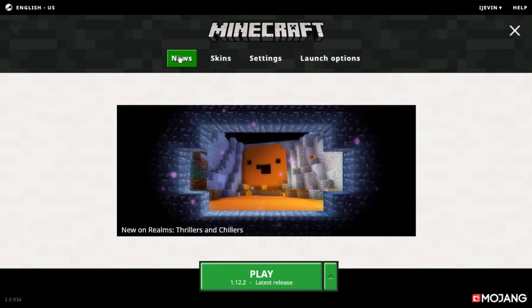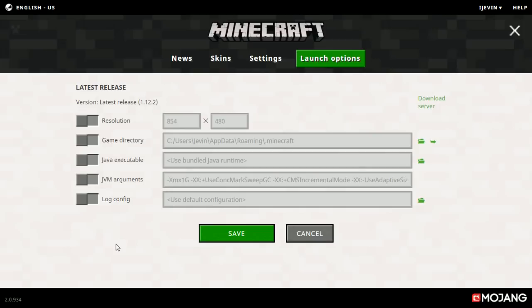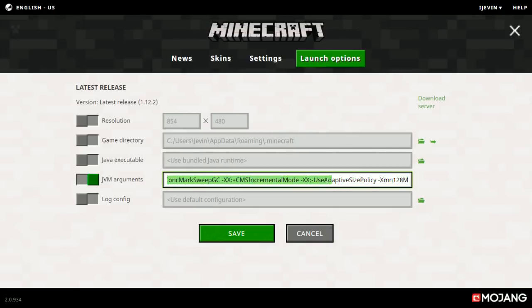To get started with option number one: when you first launch your Minecraft, there is a setting called Launch Options which you want to open. With Launch Options, there are two things you can do to really help your FPS in-game. Click on Launch Options and you can edit settings right there. The first thing is to click on Resolution — this is Minecraft's default resolution. You can set it to an HD setting of maybe 1280 by 720. What is very important, though, is the JVM Arguments.